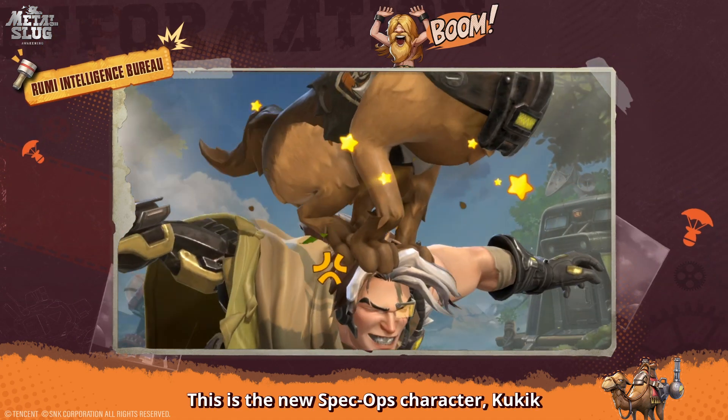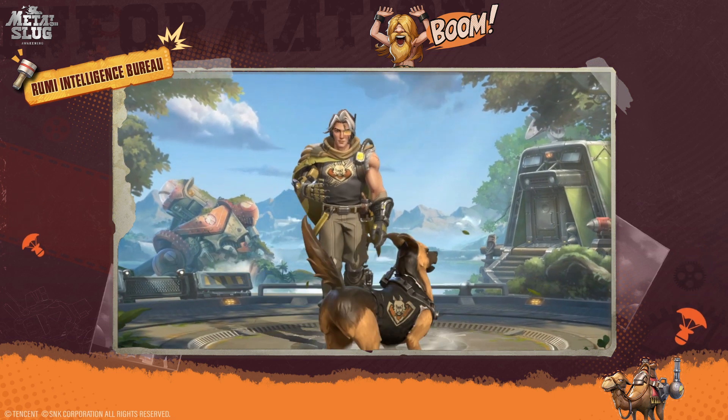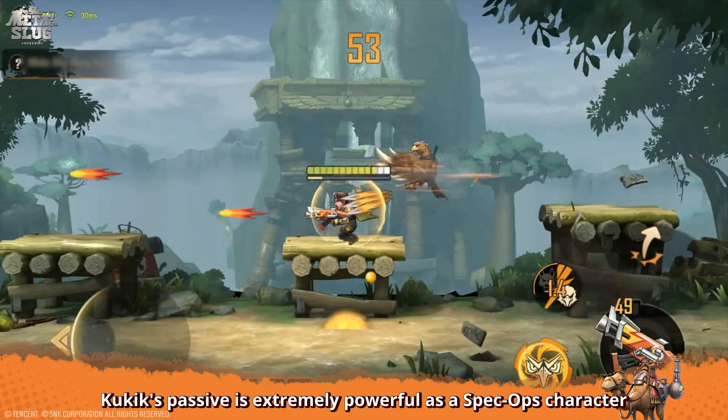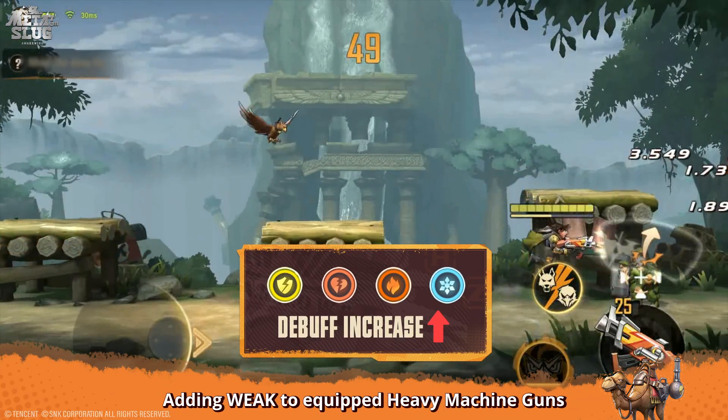Falcon attacks with Gale Plume. This is the new Spec Ops character, Kookie. Kookie's passive is extremely powerful as a Spec Ops character. Including him in the team increases the team's debuff DMG, adding Weak to equip heavy machine guns.